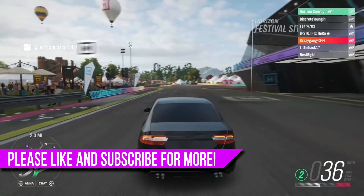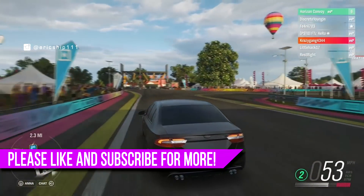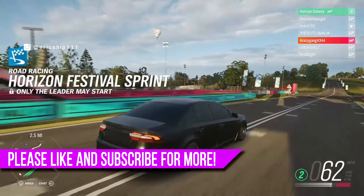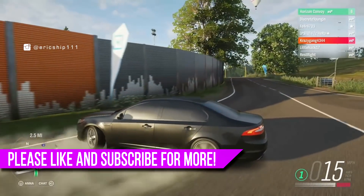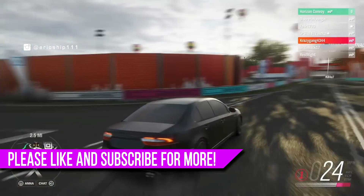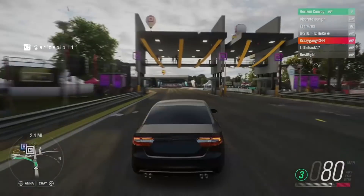So there we have it guys — seven hidden secrets, easter eggs, glitches, and funny moments that you, the subscribers, have sent in for Forza Horizon 4. If you enjoyed this video, please make sure to smash the thumbs up button — that would really help me out. If you have any clips you want to send to me, all of the links will be down in the description below. Any social media will do and I look forward to all of your submissions. If you'd like to see more Forza Horizon 4 content right here on this channel, make sure to click the subscribe button with notifications turned on. That way you won't ever miss out on another video. I hope to see you guys in the next video — peace.